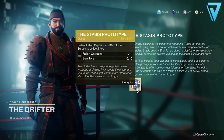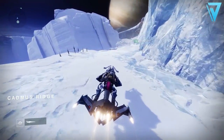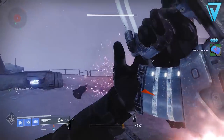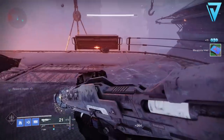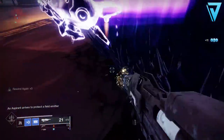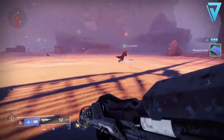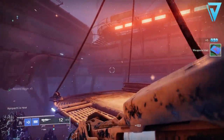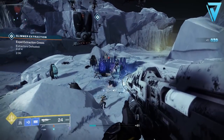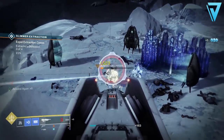For this stage of the quest you'll need to collect some intel by defeating 10 Servitors and 10 Fallen Captains on Europa. The best area to complete both objectives is Cadmus Ridge, found on the very north side of the map — it's a long trip on your Sparrow, but there are public events and Ketch activity there with lots of Fallen. Note that defeats are not shared between fireteam members, so everyone needs to get hits. As long as you get hits on the target, you're guaranteed a drop from either a Servitor or a Fallen Captain.